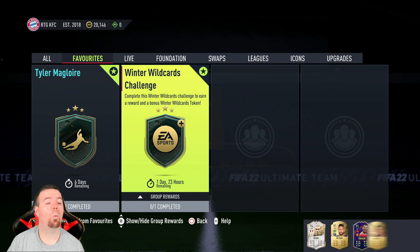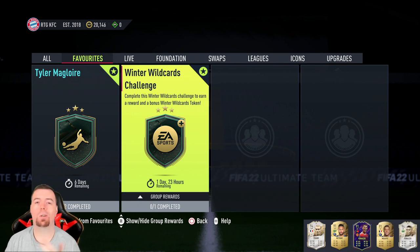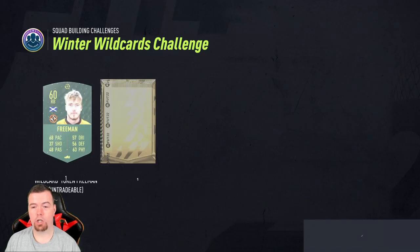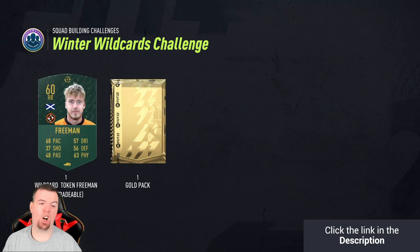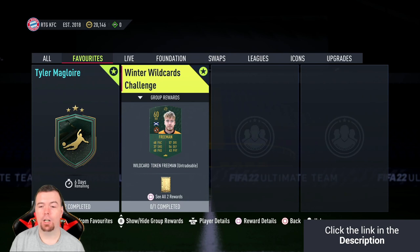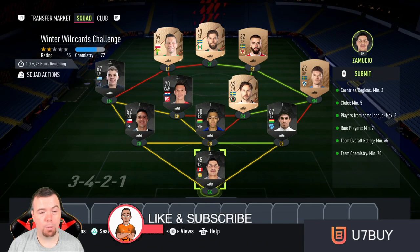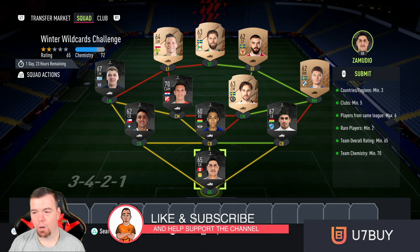Welcome to another Winter Wild Cards challenge. Today we have Winter Wild Card Challenge number four, which gives us a token, a gold pack, a 5k pack — nothing amazing really. The good thing is it's literally minimum price, which is a win.